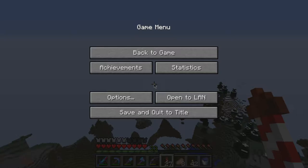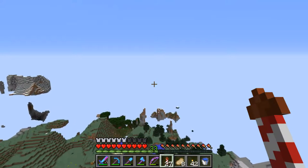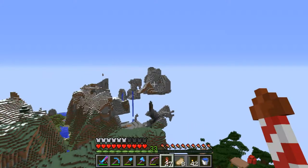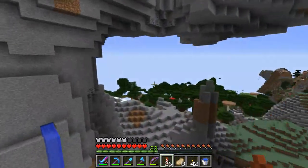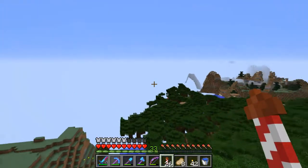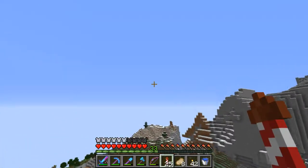I'll probably have to do this off camera anyway. Could I do it in the savannah? If I did it in the savannah I could do it where my big storage room is — then I'd actually have a reason to go there, and there's a nice desert as well. That's where I'm going to go. Let's head back home and I'll start looking for a nice area.